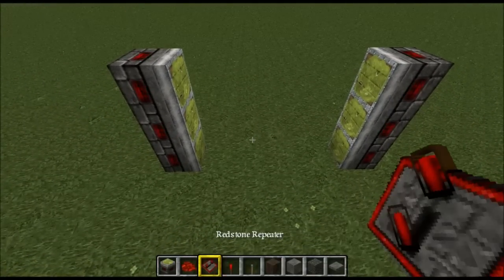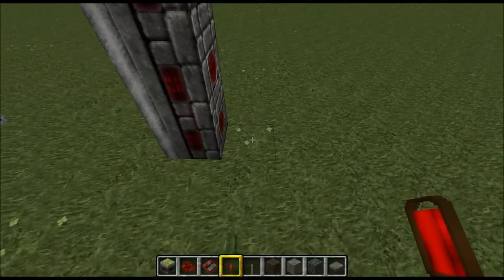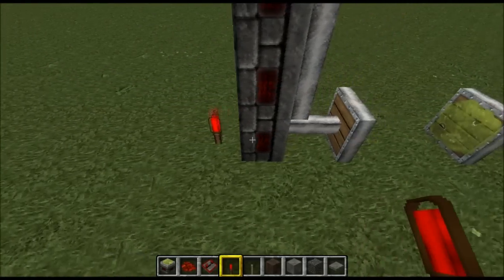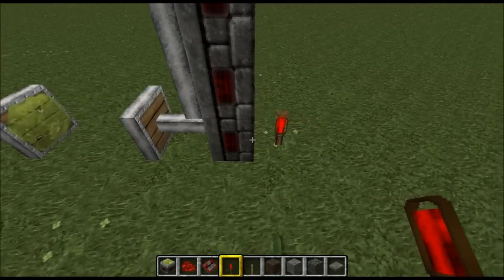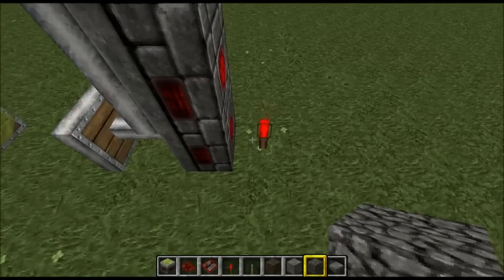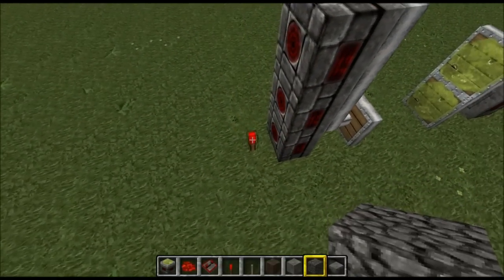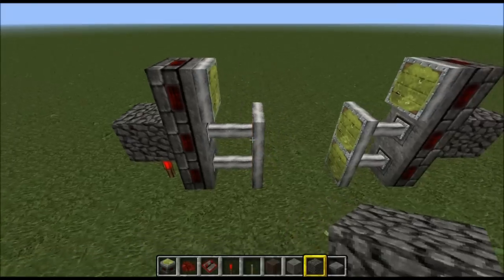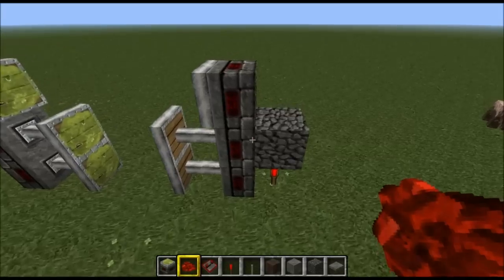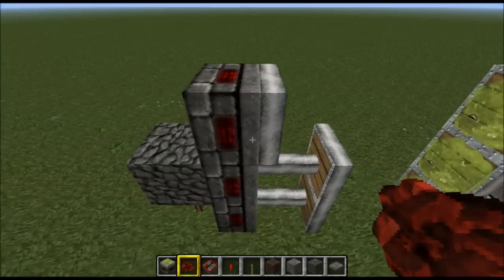Then we're going to get out our redstone torch and place the redstone torch at the back of the first sticky piston on both sides. Then get a block of your choice — I'm using cobblestone — and place that on top of the redstone torch on both sides. Now get out the redstone itself and place that on top of the cobblestone block on both sides.